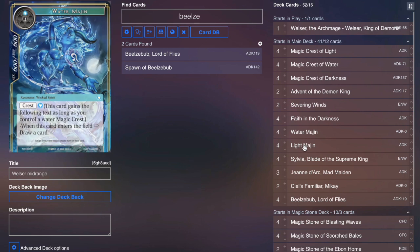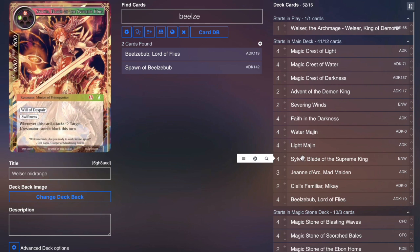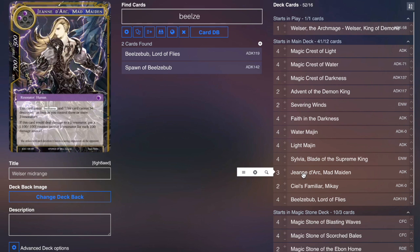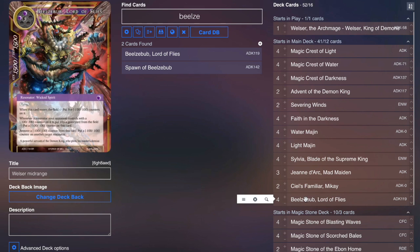We run four Water Modjins for drop power, four Light Modjins because with Light Crests they enter as two-drop 10/10s, four Sylvia because she helps us get damage through by locking stuff down when she swings, and three Joan the Arc because she does some really awesome stuff with counters — grabbing those negative counters and coming in with extra damage alongside Faith in the Darkness. Two Seals McKay, familiar McKay, so we can try to see Beelzebub more frequently or the Crest we need for Judgment. And Beelzebub couples nicely with Welser's minus counters to start killing things very quickly.